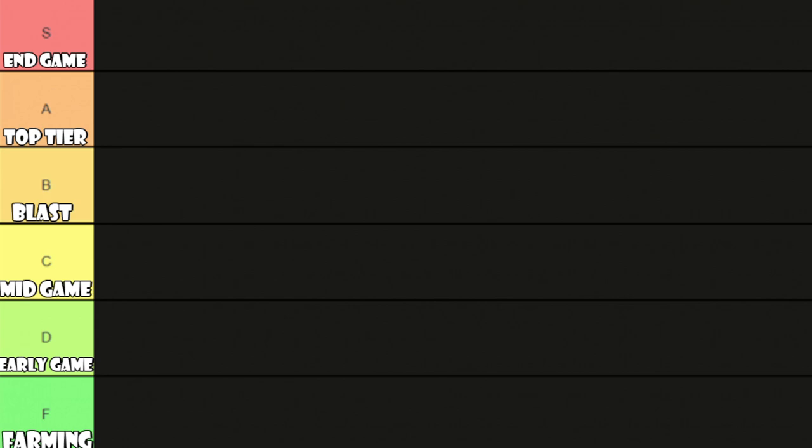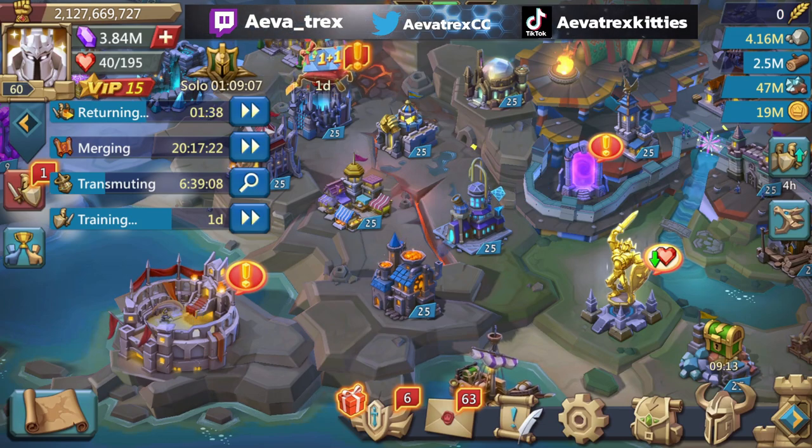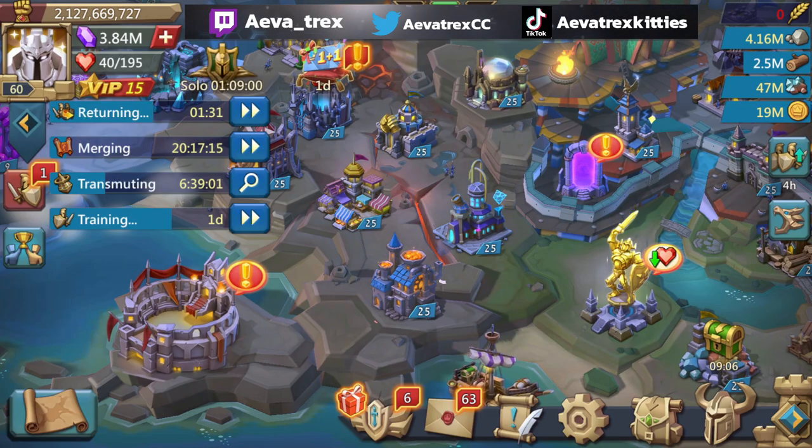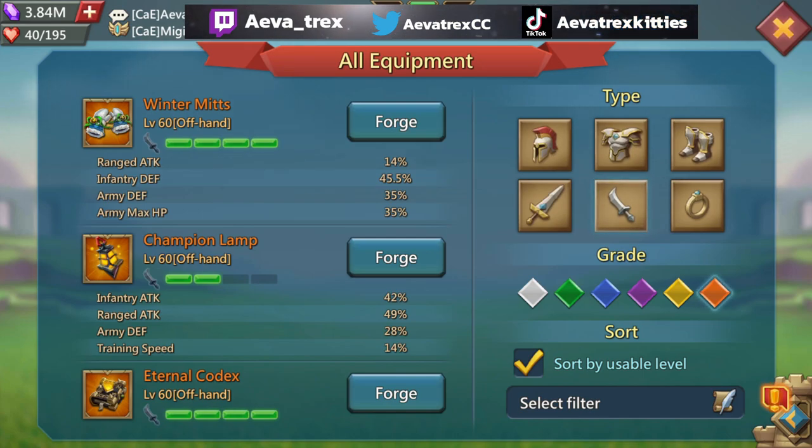For the first item, I thought the best one to start with is one of the more controversial ones — the Winter Mitts. A lot of people use it, and a lot of people have it and never touch it. When talking about these items I also want to keep in account the cost — like how much it would generally cost to get it to at least gold and then mythic — and also the rarity of the mats.